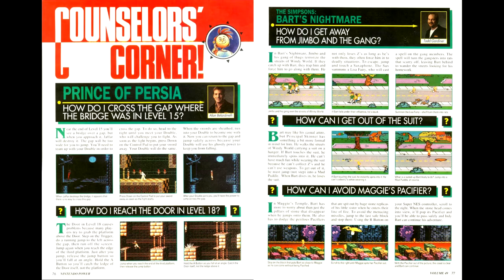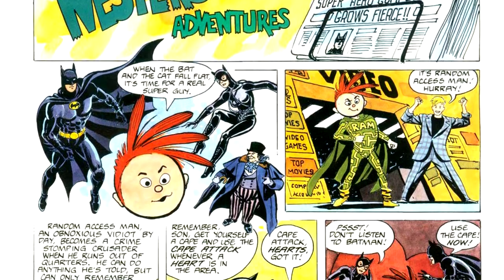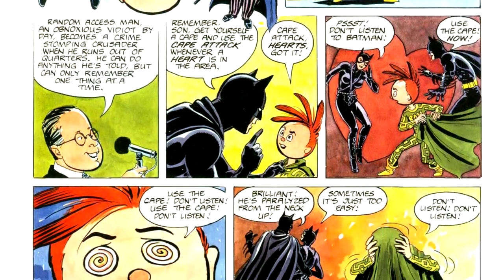In Counselor's Corner, we have advice for Prince of Persia for the Super Nintendo, Star Trek for the Nintendo, and a quick walkthrough for Destiny of an Emperor. In Nester's Adventures, Nester is playing Batman Returns, and the tip is that you should use the cape attack near a heart.